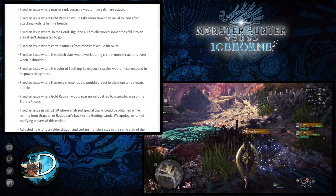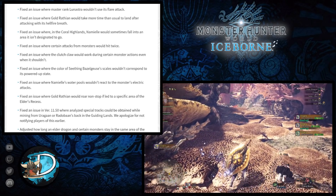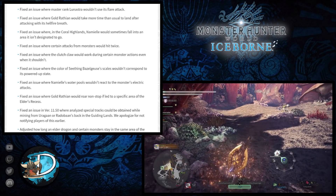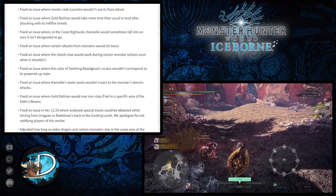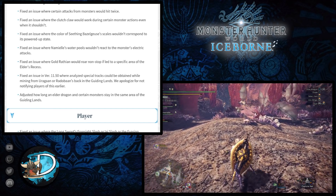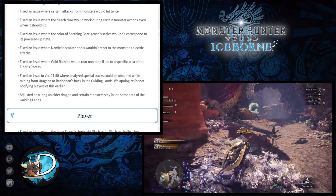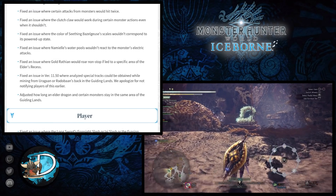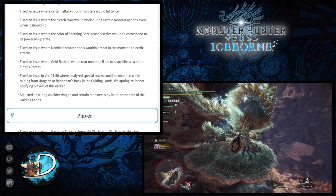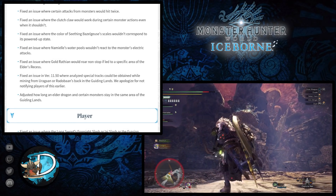They fixed an issue where the Clutch Claw would work during certain monster actions even when it shouldn't, fixed the color of Seething Bazelgeuse scales not corresponding to its powered-up state, fixed Namielle's water paws not reacting to the monster's electric attacks, and fixed Gold Rathian roaring non-stop when led to a specific area of the Elder's Recess. They also addressed analyzed special tracks being obtainable from mining Uragaan or Radobaan's backs in the Guiding Lands in patch 11.50, and adjusted how long Elder Dragons and certain monsters stay in the same area of the Guiding Lands.